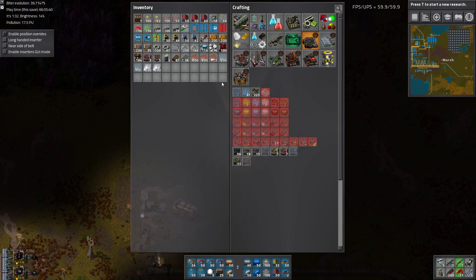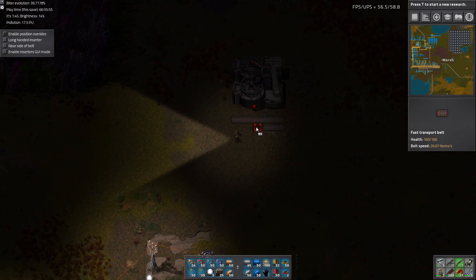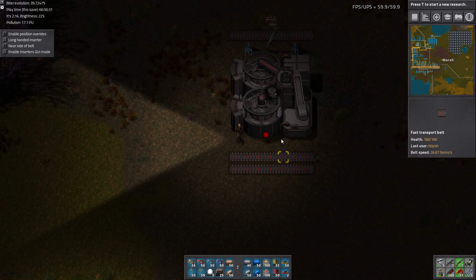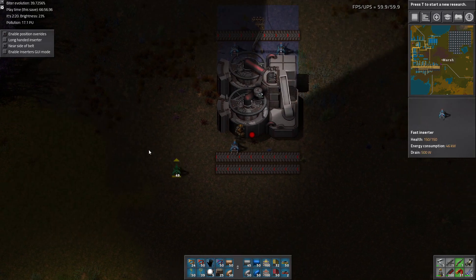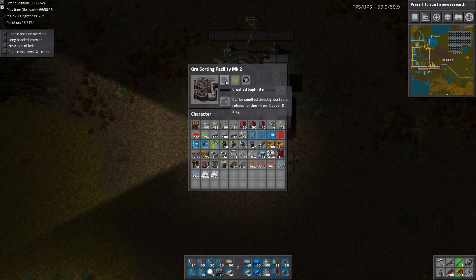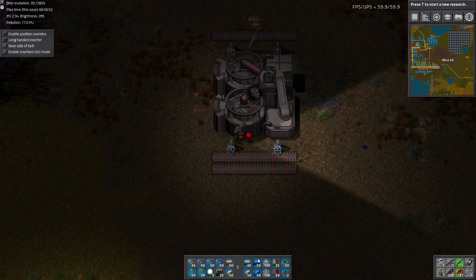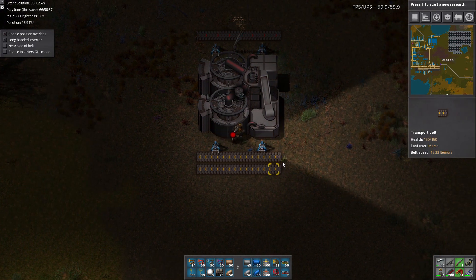Four go in and four go out. On the other side, we need to pick up one from the closer belt and a long-handed inserter from the longer belt, because we need to separate them. One belt's going to have Saffirite and the other belt's going to have Jivalite. Similar to how we did crushed stone, we notice there's an inefficiency, because technically we only need yellow belts here.